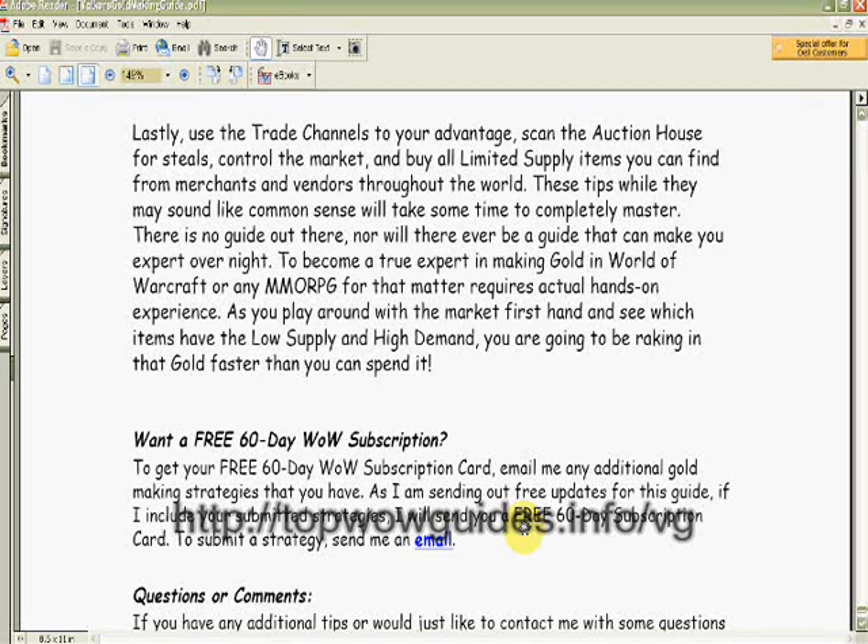How do you pick up this guide? You want to go to http://topwowguides.info/vg — that's top wow guides dot info slash V as in Victor, G as in gold. So topwowguides.info/vg — Valkor's guide. You can pick up the guide there and it'll take you to this page.